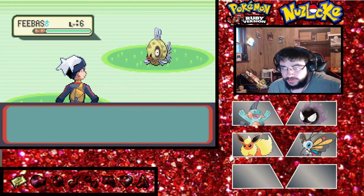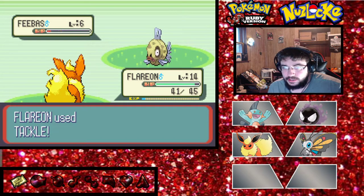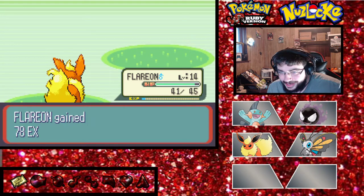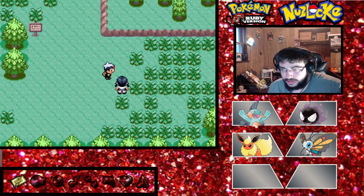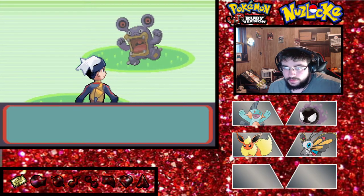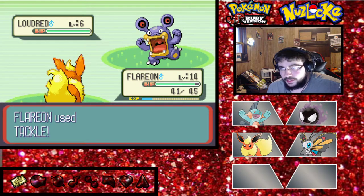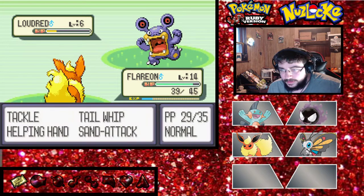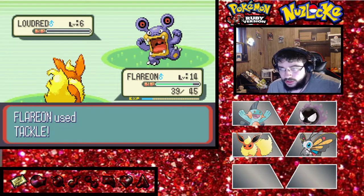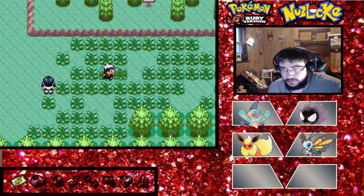Then we'll go on about our way. We could have caught a Feebas, which would have been pointless - they don't learn anything. One shot - it's a Flareon game. Let's continue this way. We got a Loudred. Tackle is the only attacking move we have for Flareon, it does quite a bit of damage, and there's nothing that can really hurt us too bad on this route.